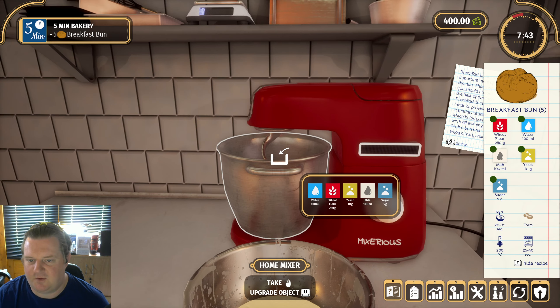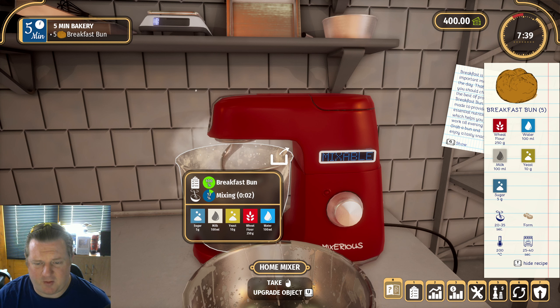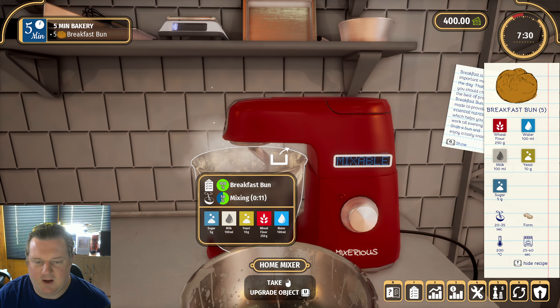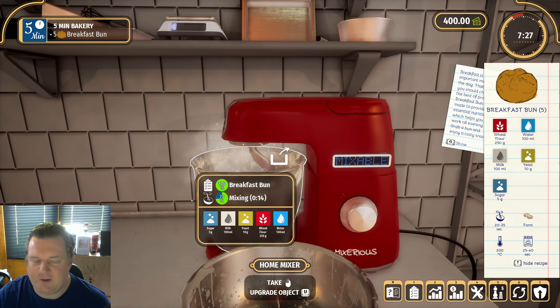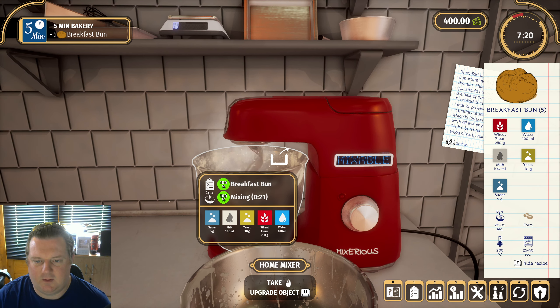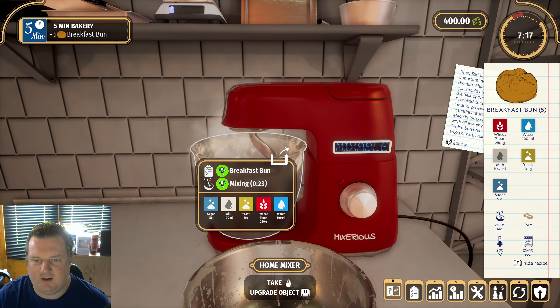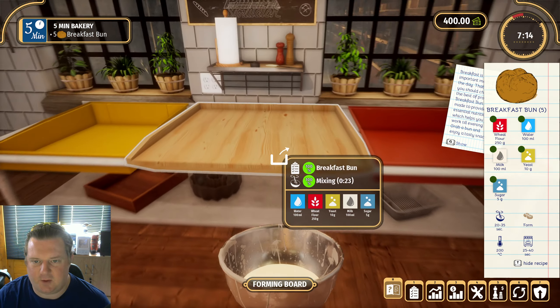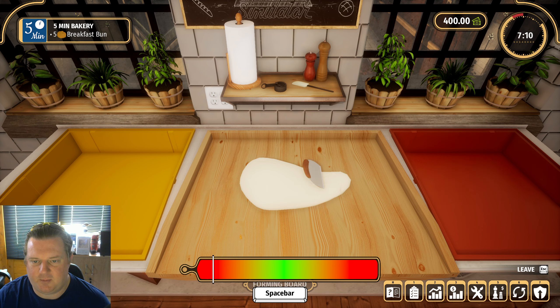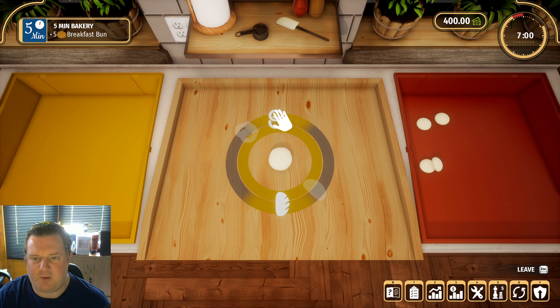So now we stir it for twenty to thirty-five seconds. I'm not going to bother boosting it or anything like that because I don't see the point. It needs thirty seconds — twenty to thirty-five seconds. I'm trying to take the bowl before I turn the machine off, that's not going to work. We put the bread down there, stick the bowl down there, click on this, and we have a mini-game coming up. We're going to make some buns. Those are very good. Perfect. How many of these am I making? Five breakfast buns. Gotcha.